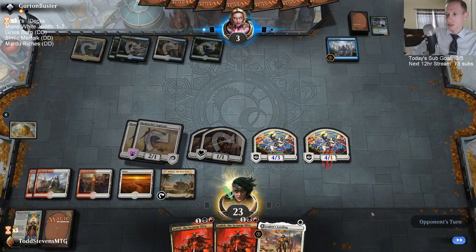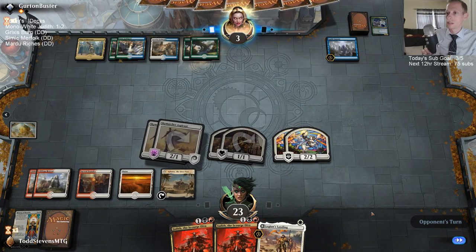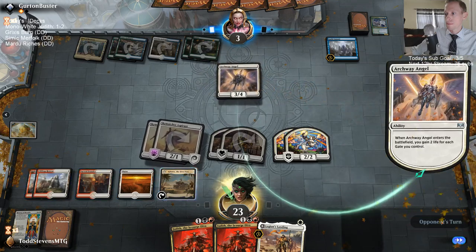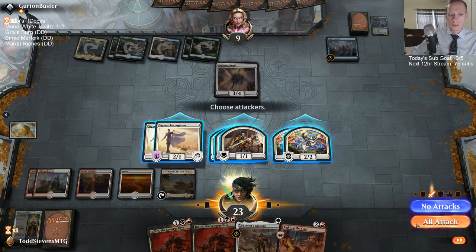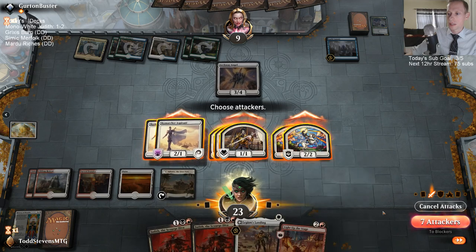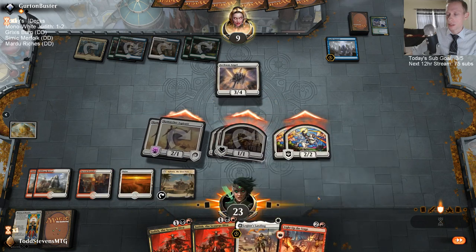I don't think there's really any reason to play the Legion's Landing. I think they kind of have to have a wrath here, or they're dead. They can gain life with that other angel — 6 life — but that's not enough. I'm not casting Judith right now because I don't have black mana. I was thinking about Legion's Landing. I would love to play Judith but I can't.